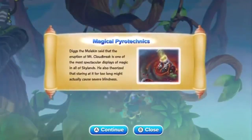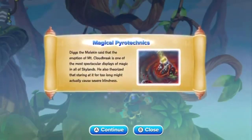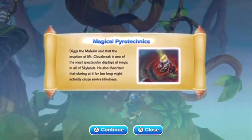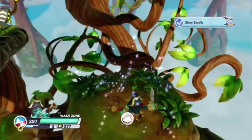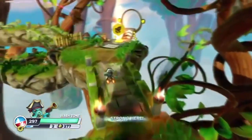Diggs the mole says that the eruption of Mount Cloud Break is one of the most spectacular displays of magic in all of Skylands, but he also theorized that staring at it for too long might actually cause severe blindness. So — smooth sailing, apart from the imminent blindness we shall receive.